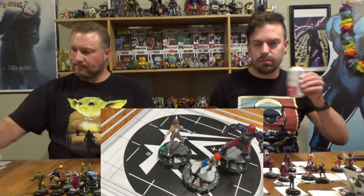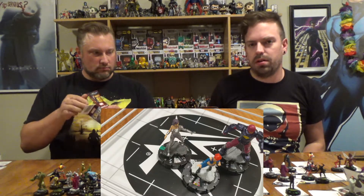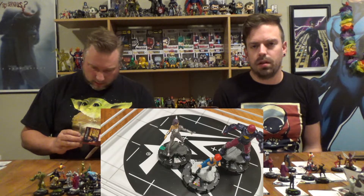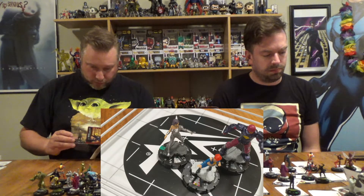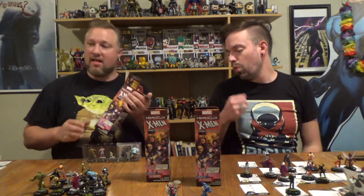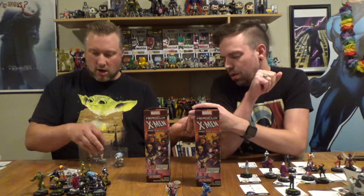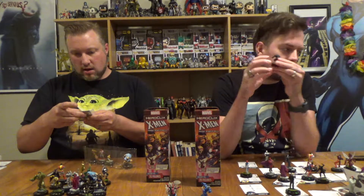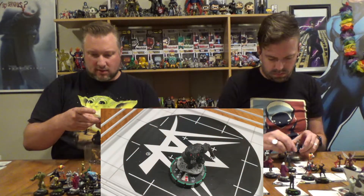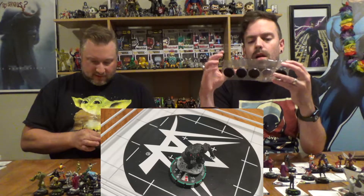We got a Multiple Man, Impulse, and Bru. I got a Prime — Dark Beast Prime! Very cool. One thing we didn't mention is there are no common or uncommon Primes in this set — there are two Rare Primes and two Super Rare Primes. He looks very cool. He doesn't have the Animal keyword, but he has Age of Apocalypse, Dark X-Men, Exiles, Morlocks, X-Men, Monster, and Scientist — so there's definitely a lot of fun stuff you can do with that.